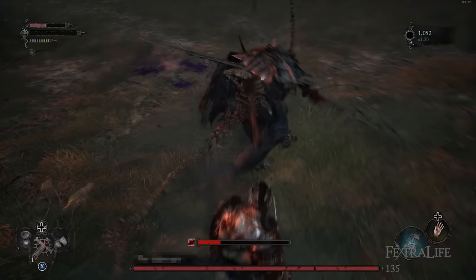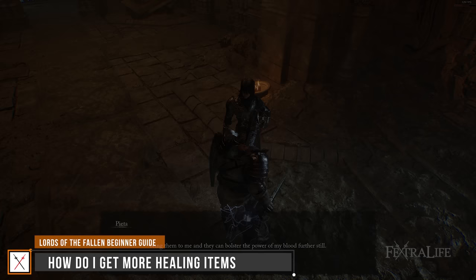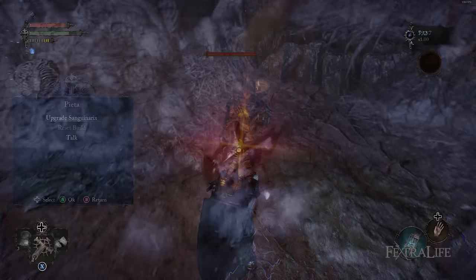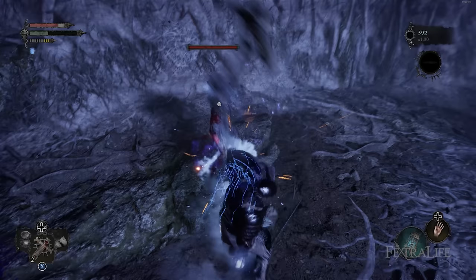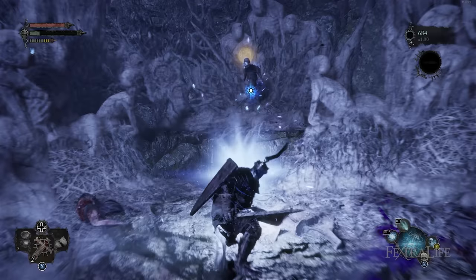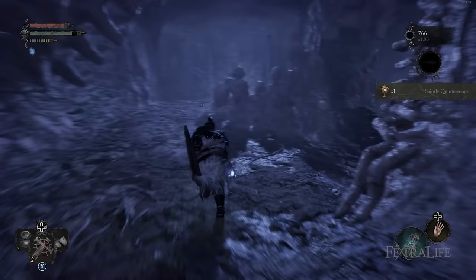One of the issues most new players will be facing is that they won't have as many healing items as they would like. However, you can get more of these, though it does take some time. To gain more uses of your Sanguinarix and to improve its efficacy, you need to find Saintly Quintessence and give them to Pieta in Skyrest Bridge. She will require more and more of these items to further upgrade your Sanguinarix. You can find Saintly Quintessence in the Umbral Realm by soul-flaying Umbral Tumors that hang from walls. These are very easy to miss if you don't go Umbral often and are typically guarded by some dangerous Umbral enemies, so make sure to use your lamp often.